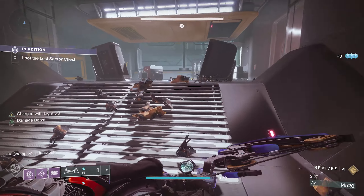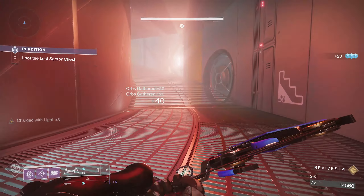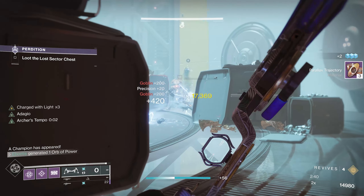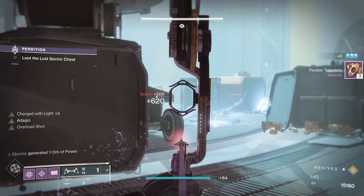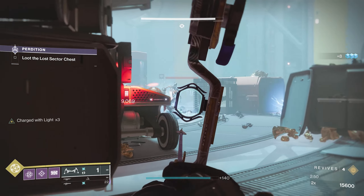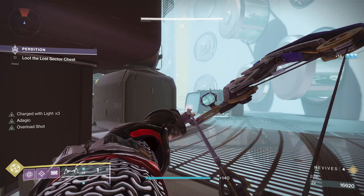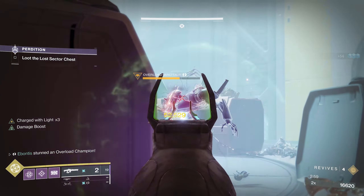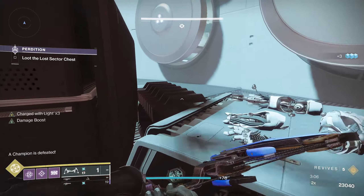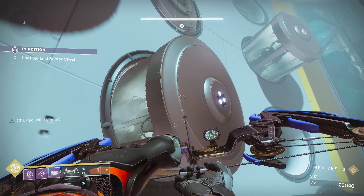I actually got some heavy to drop so I can be a little more liberal in my use there. Probably the two most annoying enemies in this entire thing are going to be the wyverns — if you do have a super I would honestly use it on those. Everything else is a lot more manageable. Wyverns never show their crit spot until much, much later, which is just obviously frustrating. There's an overload champion that's going to show his face here very soon — I'll clear out the fanatics. Get the shot, one-two-three and he's done. You are done with overloads at this point.